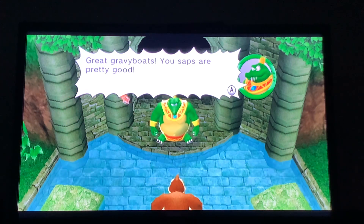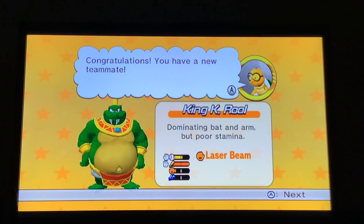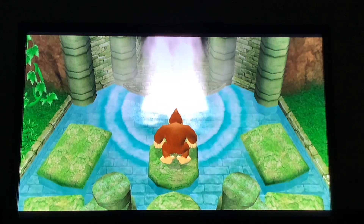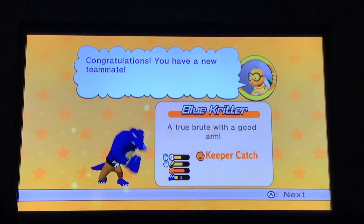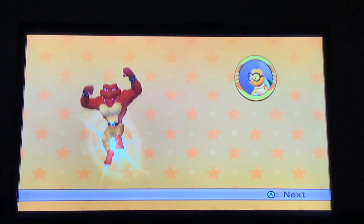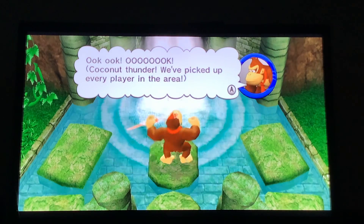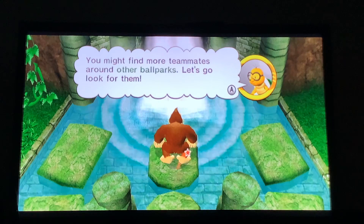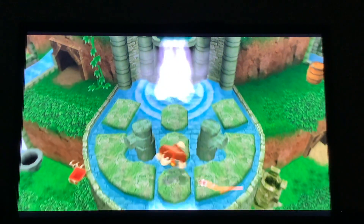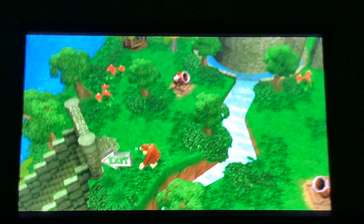We pass the mission! 'Great gravy boats — these saps are pretty good. I like your style. I'm going to join your lineup.' Are you sure about that, King K. Rool? King K. Rool has a dominating arm but poor stamina. And we get all the critters — Blue Critter has a good arm, Red Critter has a big bat, and Brown Critter is the supposedly dirty underbelly. That's everyone from the critters, and we've picked up every player in the area!